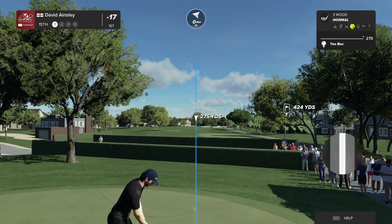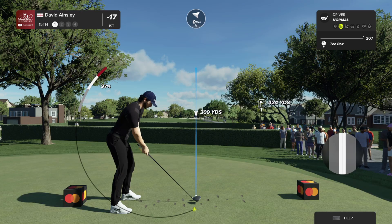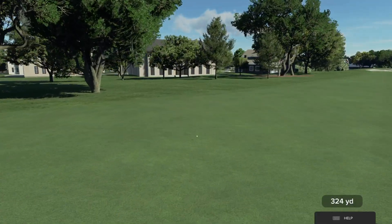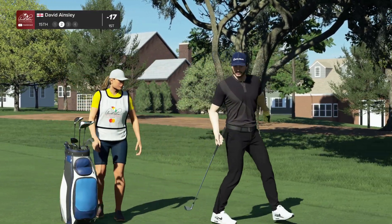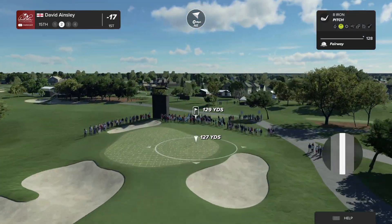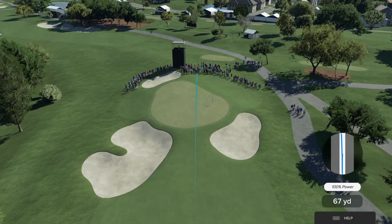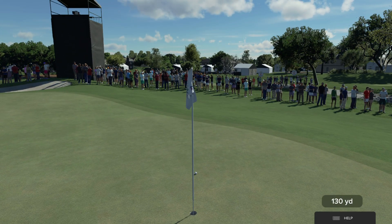As we get into the closing stretch here at Bay Hill, the 15th — a strong par four that doglegs from left to right. Don't miss it out to the right in that bunker; not only are you hitting your second out of the trap, but you've got some magnolia trees to deal with. This is a very difficult fairway to find, as it chases away just over that bunker. He's looking at maybe a little over 130 to the pin. Oh, this is on a fantastic line — almost went in. That's nicely done.